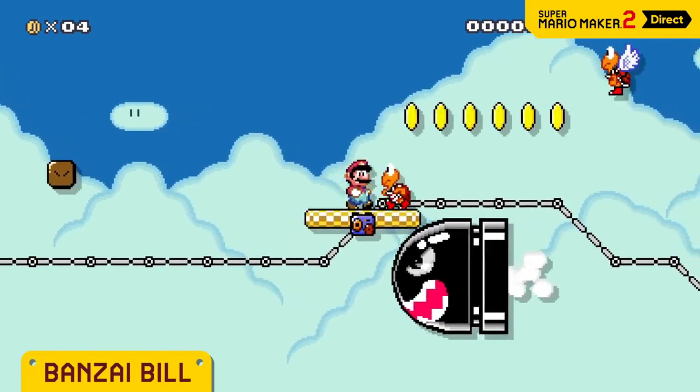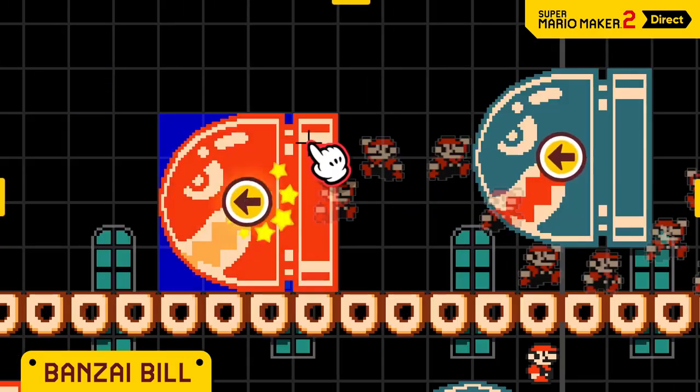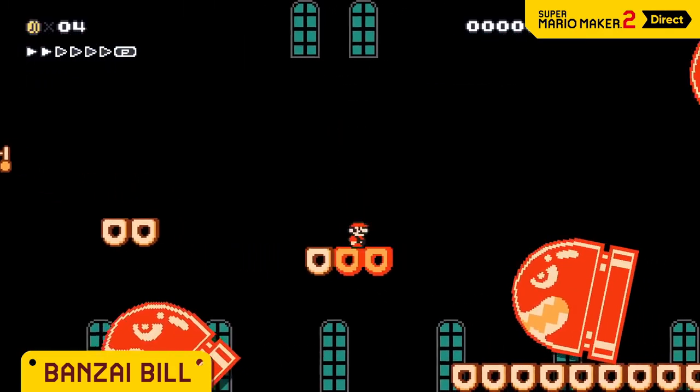Banzai Bill looks like it's coming for Mario — because it is! You can select from the four cardinal directions. The red ones have a homing function. Watch out!